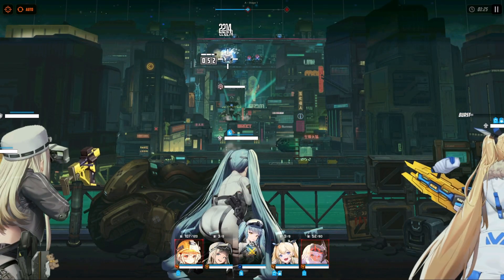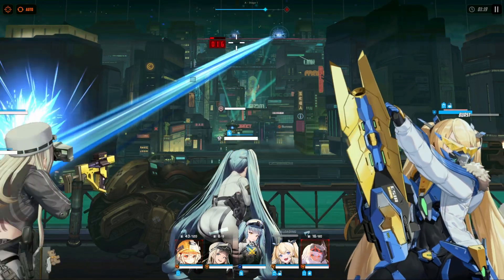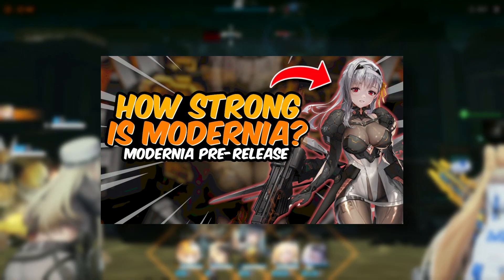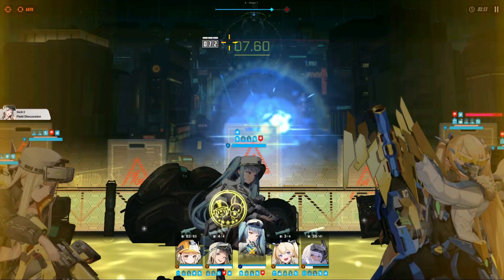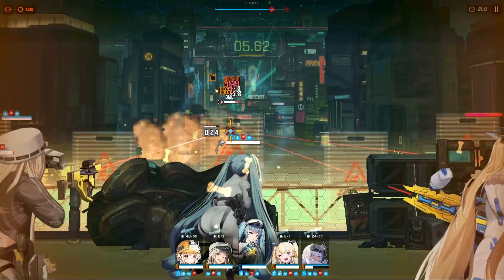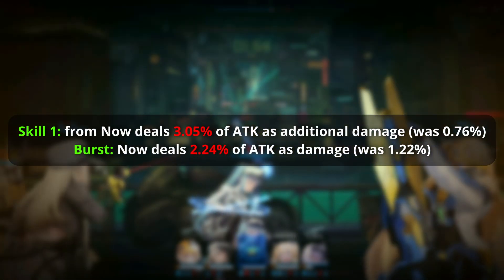First off, most of you probably know that Modernia will have her own special recruit banner along with this update. If you want a full breakdown of her kit, you can check out my pre-release analysis which will be linked in the description below. That video will give you an idea on what to expect from Modernia, although there have been a few changes made to her kit specifically for her skill 1 and burst, so I will probably put that up on the screen.